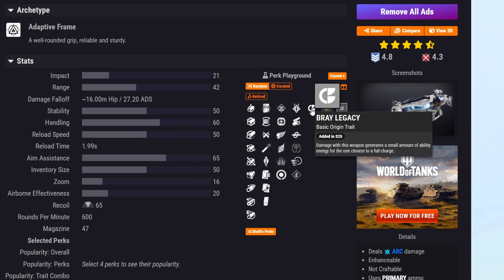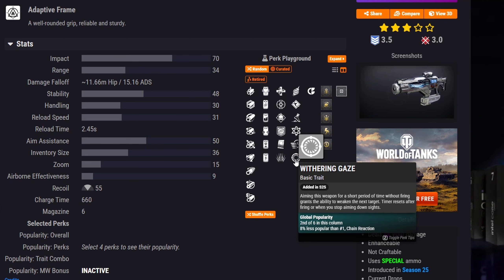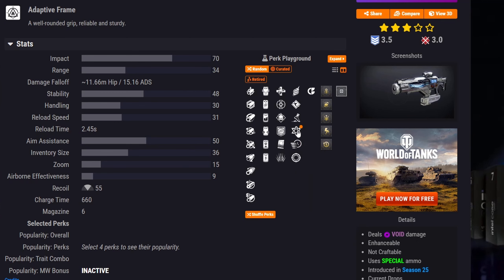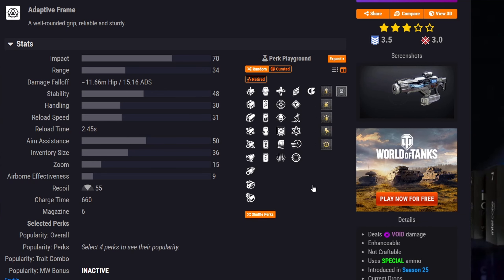Next is VS Gravatic Arrest, an Adaptive Frame Void Fusion Rifle. The god roll is immediately Repulsor Brace paired with Withering Gaze — an absolutely insane combo for taking down chunkier targets. Chain Reaction is also available for an add-clear version, and pairing that with Demolitionist could be an interesting combo.